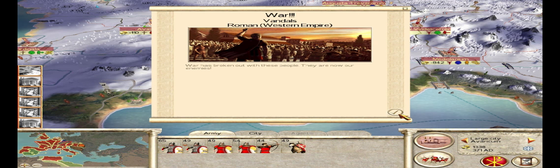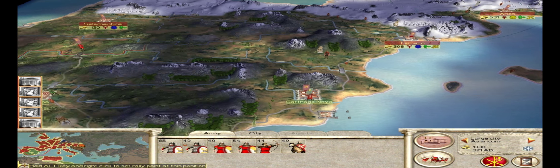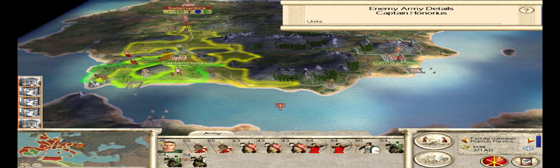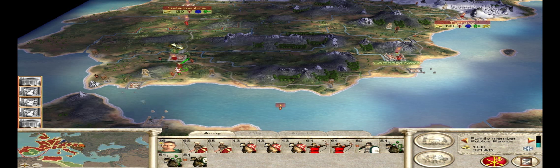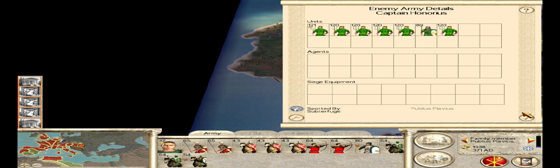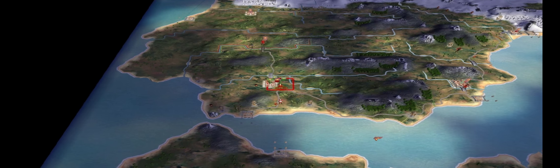Got some more ports coming into play. We need to retake these cities in Hispania. Let's see what kind of army they have — it looks like they have a bunch of peasants, so let's try and have a confrontation and get rid of these two armies so we can take that city. That army is all peasants and one unit of militia spearmen, and this one's got some crappy infantry, some peasants, and a general — so I think I can actually win this.